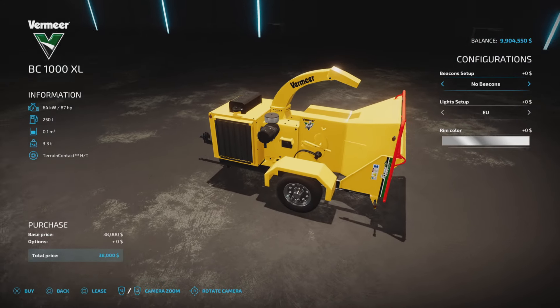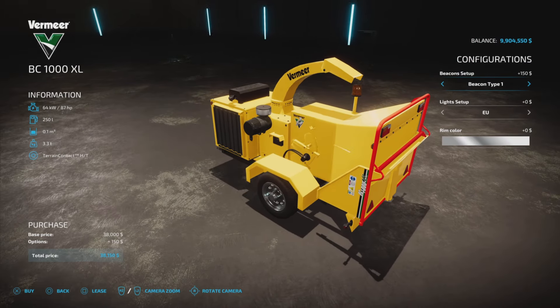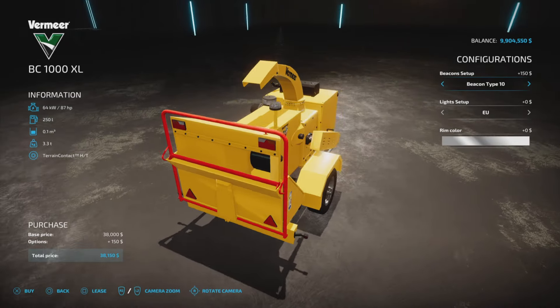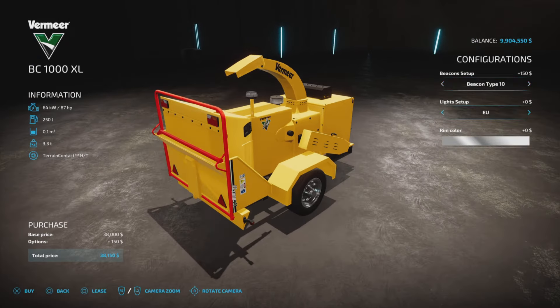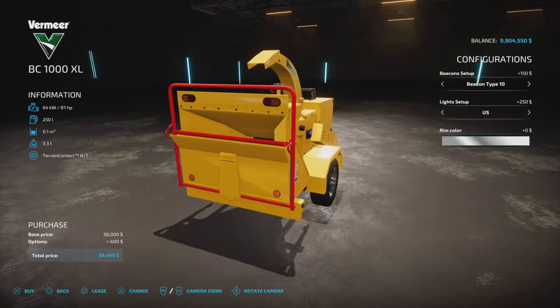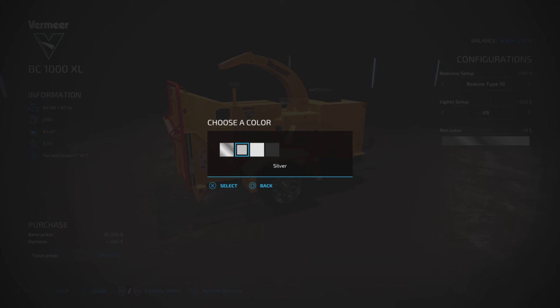We now have a beacon setup — ten different beacons to choose from. The rear lights offer a European or US setup, and the rim color has not changed.